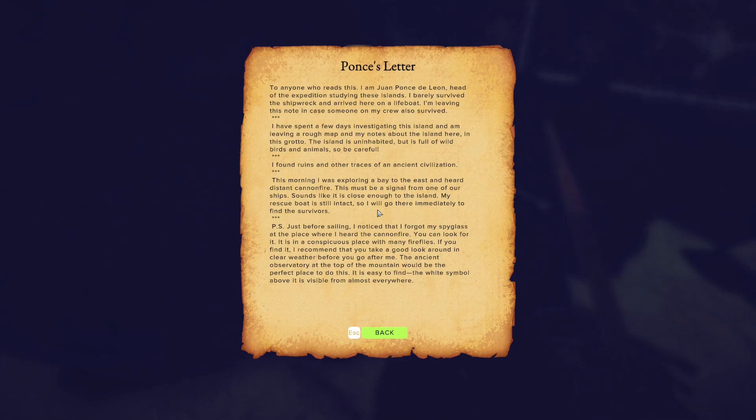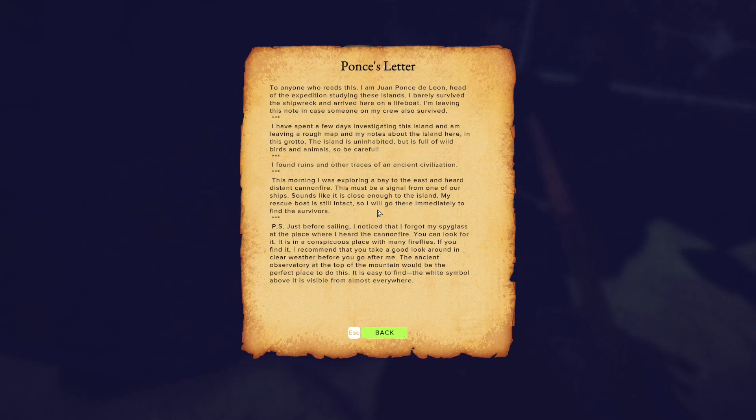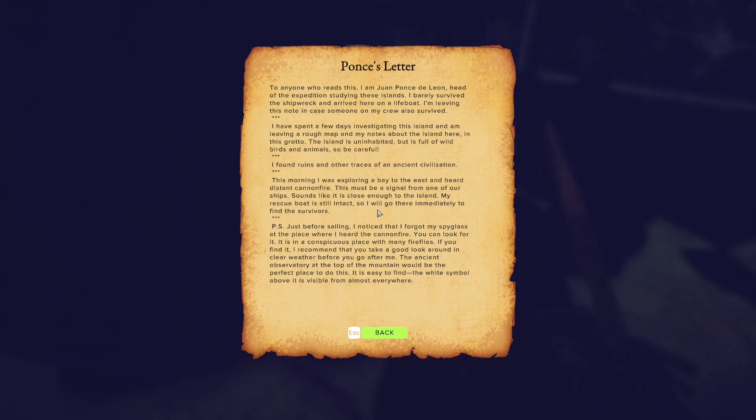Reading the note: 'To anyone who reads this — I am Juan Ponce de León, head of the expedition. I barely survived the shipwreck and arrived here on a lifeboat. I'm leaving this note in case someone on my crew survived. I've spent a few days investigating and am leaving a rough map and notes in this grotto. The island is uninhabited but full of wild birds and animals, so be careful. I found ruins and traces of an ancient civilization. This morning I heard distant cannon fire — possibly a signal from one of our ships. My rescue boat is intact so I will go immediately. My spyglass is at the place where I heard cannon fire — in a conspicuous place with many fireflies. I recommend taking a look around from the ancient observatory at the top of the mountain. The white symbol above it is visible from almost everywhere.'